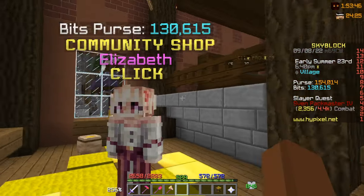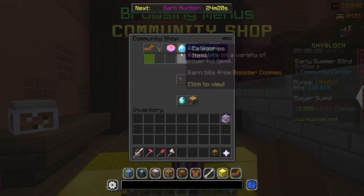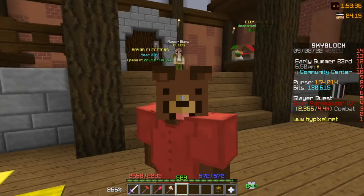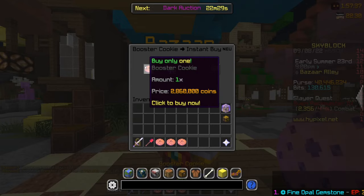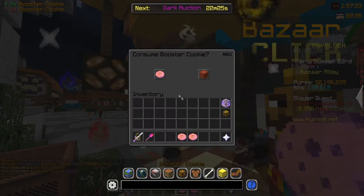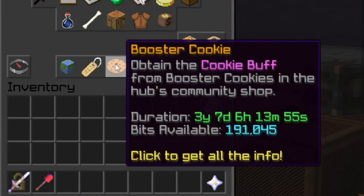New items are also coming to the bits shop. From the previous alpha server we know there are black and white ties, but hopefully more items will be coming. I would recommend holding on to your bits and not spending them just yet, because when new items get released they're typically more expensive, especially if they require more bits than usual.